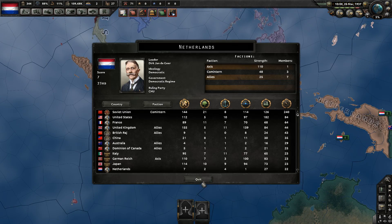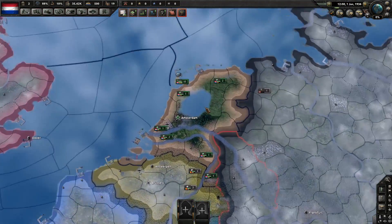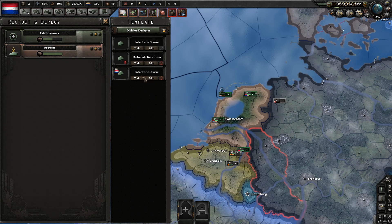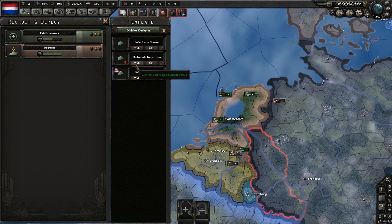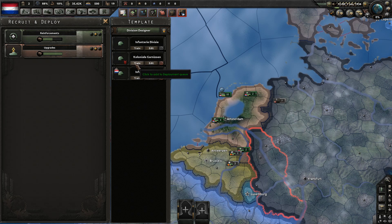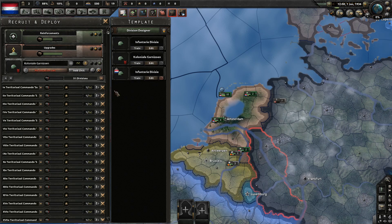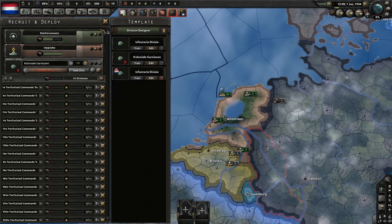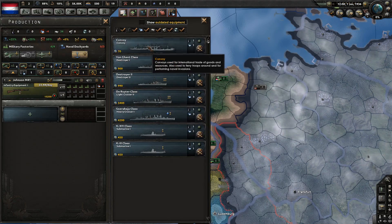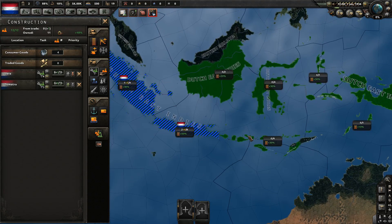Let's restart the exact same scenario. Again Netherlands, again make colonial templates — copy this one. But this time we're going to do it a bit differently. We're going to use this template of ours in order to get a lot of those in the field early. This only has two units and we will modify that to just have one in a moment. So let's train an infinite amount of these guys and switch all our current units to them — the smallest unit you can find.